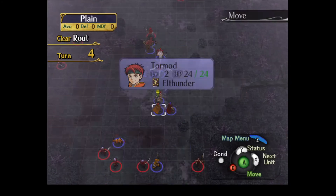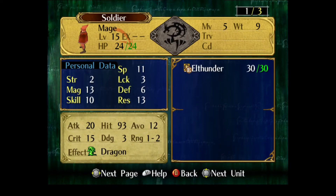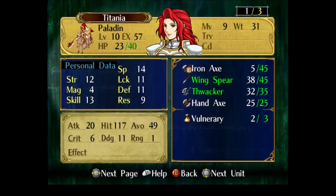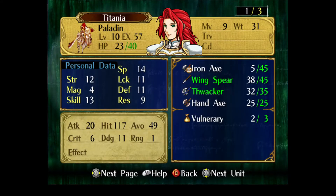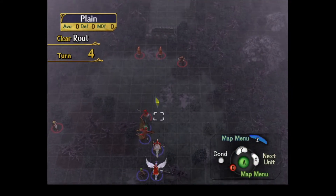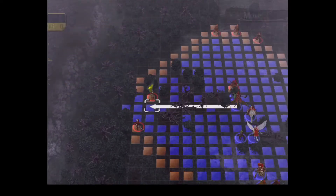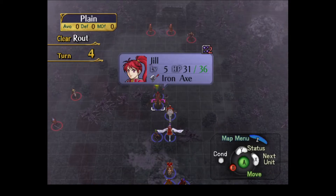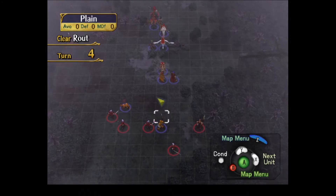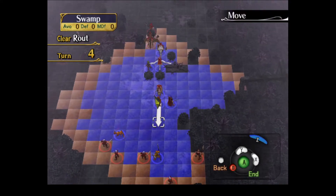Don't leave me hanging like this — how much crit chance did the Thunder Mage have? It was Titania getting killed, right? 15 crit. What's Titania's crit avoid — is it just luck? So it would have been 4%? He would have had a 4% crit. That's the second time a Thunder Mage has crit one of my units. That's how Oscar died the first time he died. Devdan will be fine. No, he will not.